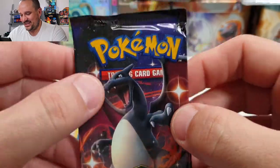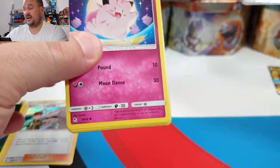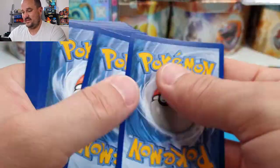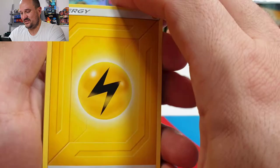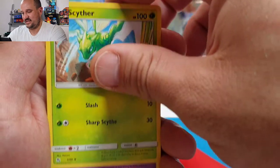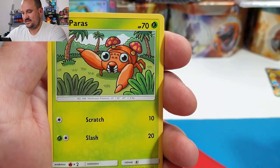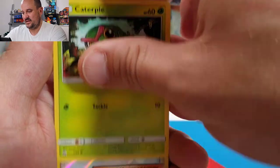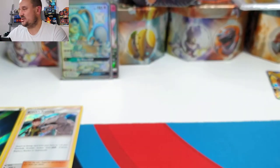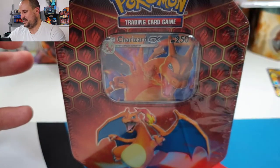Alright Charizard tin, are you finally going to come out of hiding today? Let's see. I opened some Rebel Clash yesterday — man that set is amazing, have a look at that video. Lightning energy, Brock's Grit, Scyther, Jynx, Clefairy, Eevee, Ekans, Paras, Caterpie, Erika's Hospitality, and Blaine's Last Hand. Nothing in that last pack. Moving on to the last tin — your boy himself, Mr. Charizard.